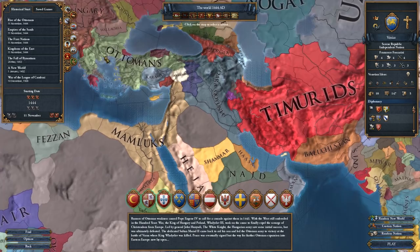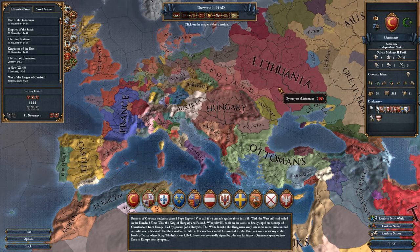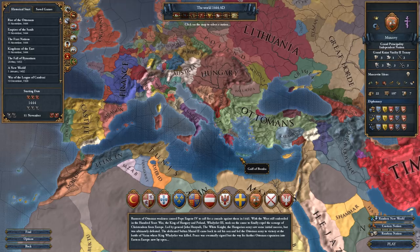Oman is slightly more difficult thanks to your closeness to the Ottomans and Timurids, but it is a very strong trading power. Holland is another great example. The Ottomans, Poland, Muscovy, and Ming all have their own governments. That's another factor to take into mind when choosing. This all adds to the richness of the game, the replayability, and makes every different game feel and work differently - and it's just one of the best bits about it.